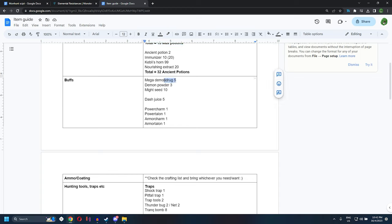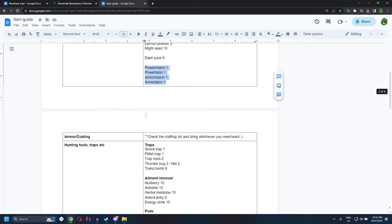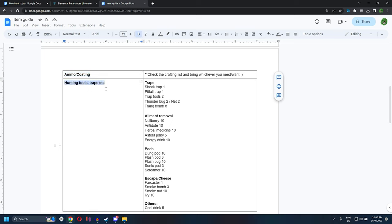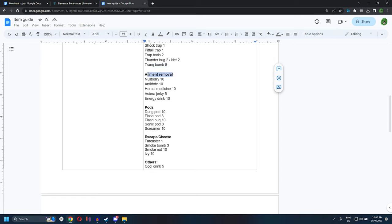For buffs, bring Mega Demon Drug, Demon Powder, and Might Seed — attack buffs only are recommended. Dash Juice is for Bow or Dual Blade users. Power Charm, Power Talon, Armor Charm, and Armor Talon are passive buffs you just bring along without consuming. For ammo and coatings, it depends on your ranged weapon — if playing pierce ammo, bring complementary items; it should last the full hunt. For traps: Shock Trap and Pitfall Trap with their crafting materials, plus Tranq Bombs for captures. For ailment removal bring Nullberry, Antidote, Herbal Medicine, Astera Jerky, Energy Drink, etc.